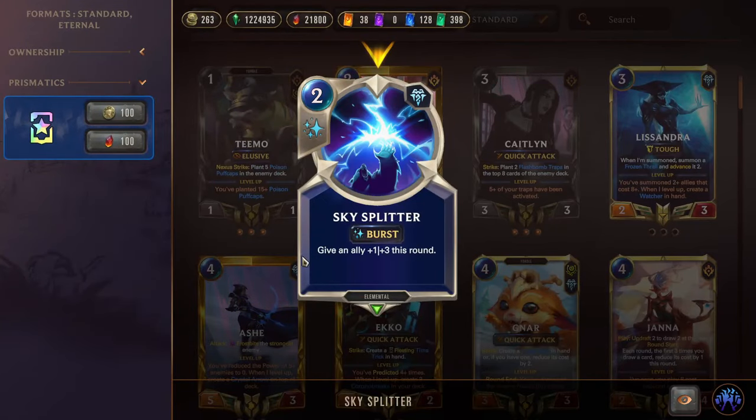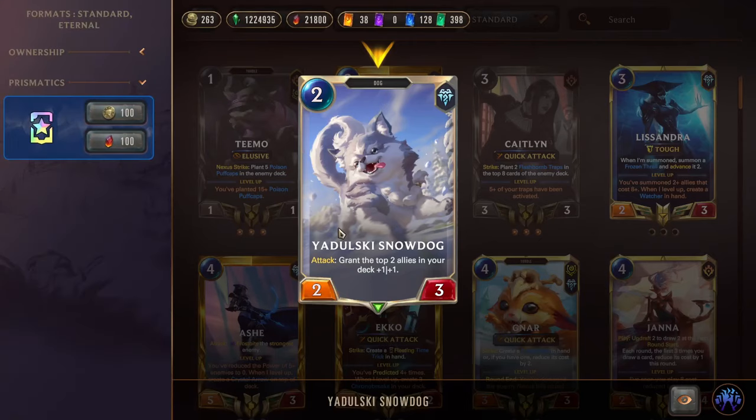Next we have triple Sky Splitter, a two-mana burst-speed spell that gives an ally +1/+3. It's a very strong combat trick, probably the best one in the game right now. We are running Freljord to help protect our Teemo and Caitlyn in case they're getting challenged or shot at. Next we have Yadulski Snowdog, a two-mana 2/3. On attack, grant the top two allies in your deck +1/+1. Really good in case you hit your mid-game units like Caitlyn or any of your four-drops.